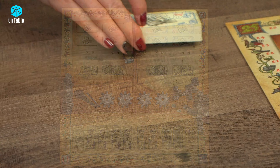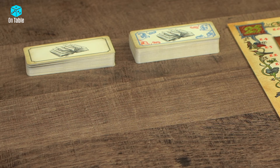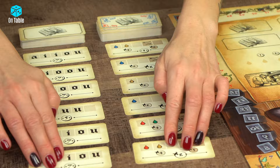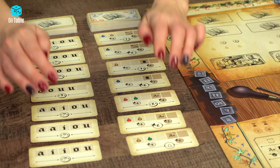Start by preparing the order cards — the refinement cards and the printing cards. Draw cards from each deck and make 2 columns of them side by side. Depending on the number of players, prepare 6 cards from each deck in a 2-player game, 8 order cards in a 3-player game, and 10 cards from each deck in a 4-player game. Now leave these cards on the table; we will come back to them in a moment.